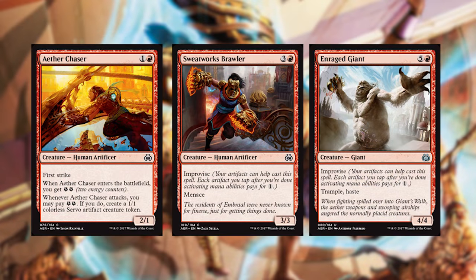Next we're gonna go through red, starting with Aether Chaser, Sweatworks Brawler, and Enrage Giant. Aether Chaser is one of those efficient little beaters — I love that it's got first strike. Sweatworks Brawler is actually cheaper than it looks; even if you get that one mana discount with Improvise, it's gonna really beat them to death. Same with Enrage Giant — that thing is really gonna come in there.